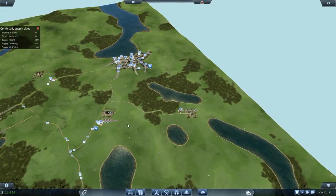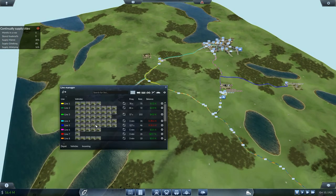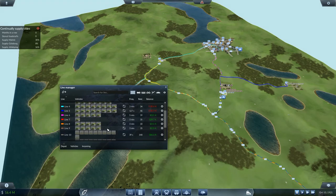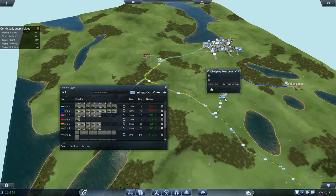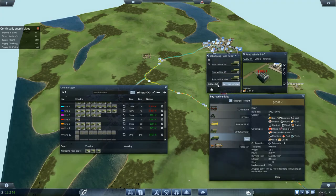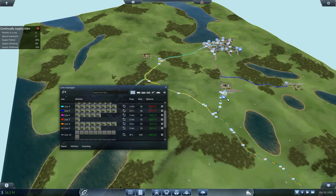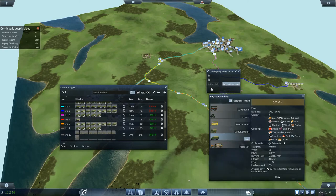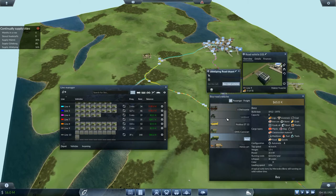I need to supply Gottberg with a better supply of food - the Gottberg run is not sufficient. Let's have a look at the Gottberg line - these have got five on each and I think I need to increase those. We'll add three more vehicles onto each of those. Go into here, buy road vehicles - one two three - set line 8. Then do the same again - buy road vehicles - one two three - set line 9. So I've got a few extra on the run, which should help keep all the different places up and running properly.